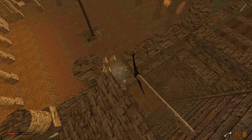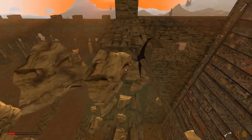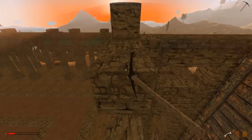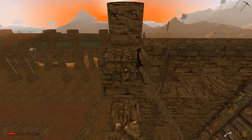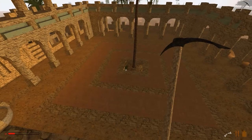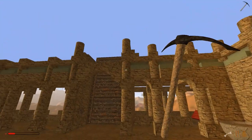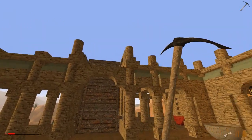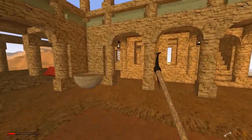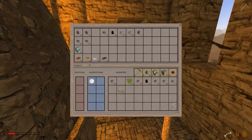Lass uns das mal wegnehmen. Oh, jetzt bin ich hier drauf. Aber ich kann ja gleich noch fliegen. Da würde ich gerne so ein großes Bild hin machen oder was ähnliches - aber das wird jetzt aber kompliziert werden. Was ich mir immer so vornehme für eine solche Folge. Wenn wir da jetzt so ein großes Bild hier aus dem blauen Kupfer machen würden... Haben wir denn noch Kupferbarren? Die werden noch ein bisschen brennen.